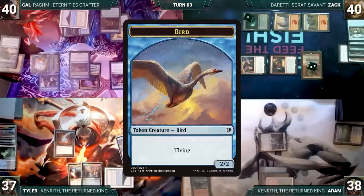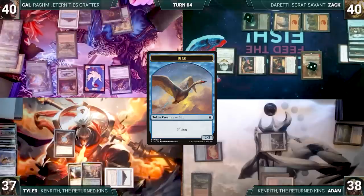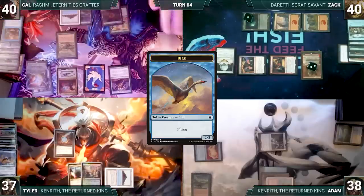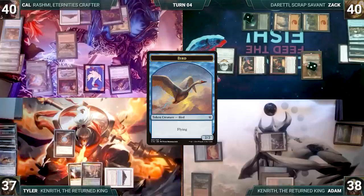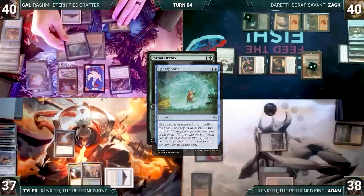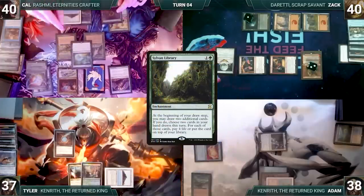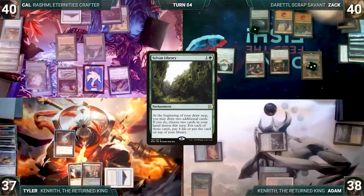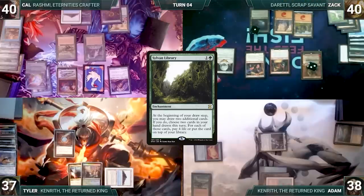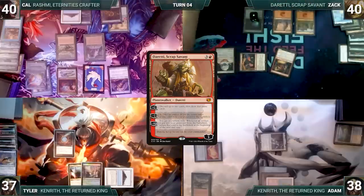Top resolves, and with Dig Through Time still on the stack, Tyler casts Swan Song — countering Dig Through Time. Cow creates a 2/2 Bird. Cow's upkeep: Cow mills three through Mesmeric Orb. He draws, adds two green, casts Sylvan Library — Rashmi triggers revealing Reality Shift into his hand. Library resolves and Cow passes. Zack's upkeep: Zack mills five through Mesmeric Orb. He draws and floats a red through Cursed Mirror, then activates Duretti's second ability targeting God-Pharaoh's Statue in his graveyard, milled earlier through Mesmeric Orb.